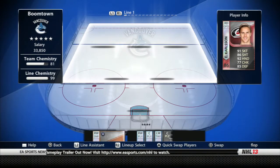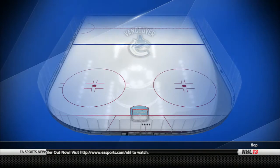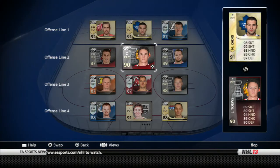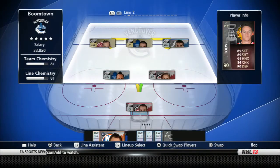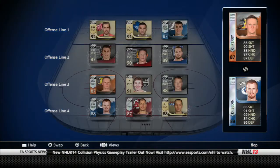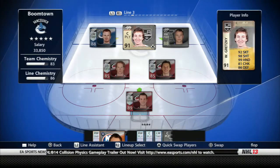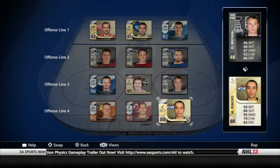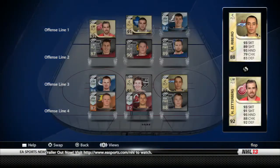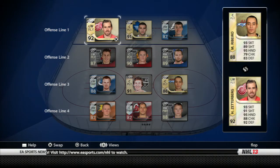Then I made one more roster called Boomtown, which is pretty much throwing out all the best overall players I can get onto the team. So moving things around here — Gretzky is in there — and this does bring the chemistry down a little bit. On this first line we've got Team of the Year Zetterberg, so the first line stays the same and I'm fairly happy with that.